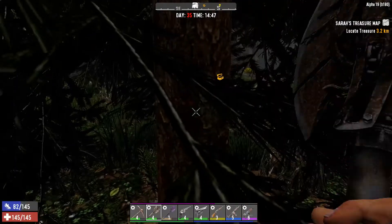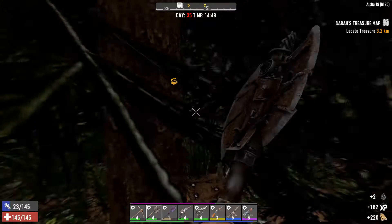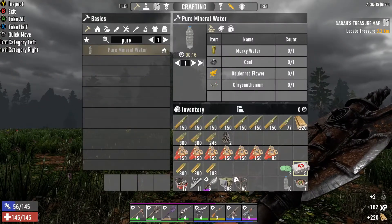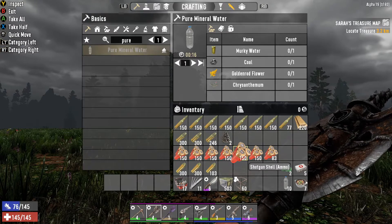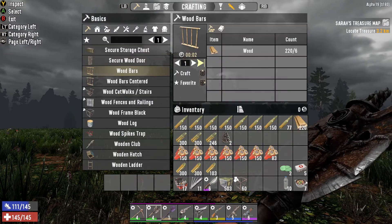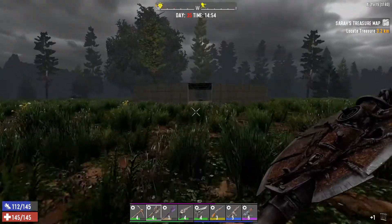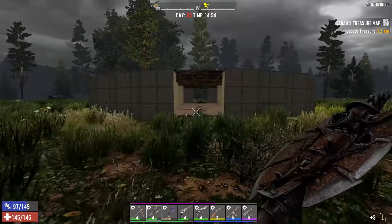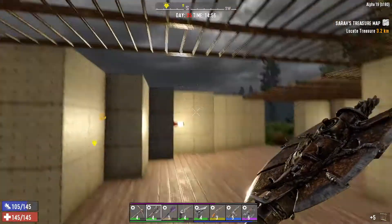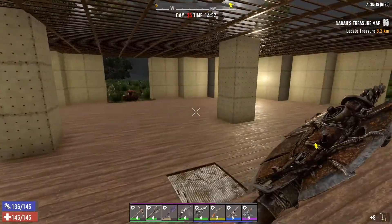The only problem we're going to have now is the ones that get past us on the blade traps - they're the ones that could cause potential issues. But hopefully we will be fine. How do I make wood bars? I believe I can do them in my inventory. Wood bars - brilliant. 36, that sounds about right. Let me fix that hole. Glad we came in now, because any birds getting in there could have been a problem. Zombies could have just piled up and climbed over and avoided the blade traps altogether. That could have been disastrous.